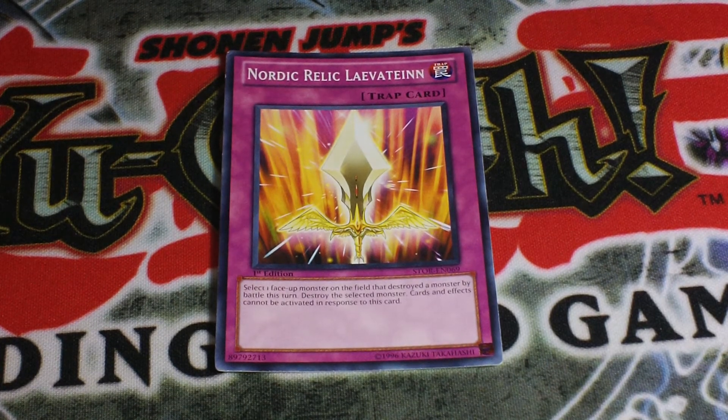It's a normal trap card. You select one face-up monster that destroyed a monster by battle this turn, and you destroy the selected monster. Cards and card effects cannot be activated in response to this card.